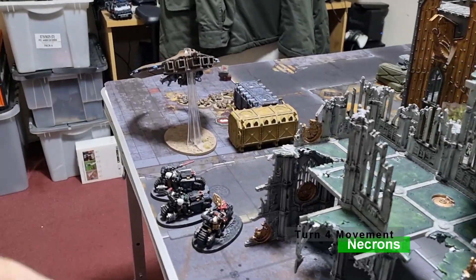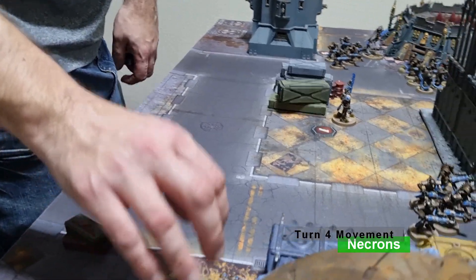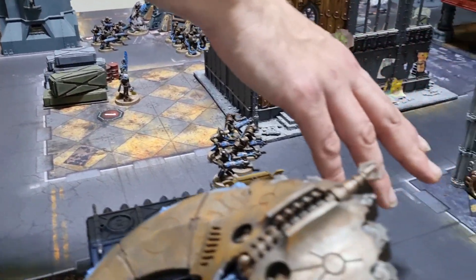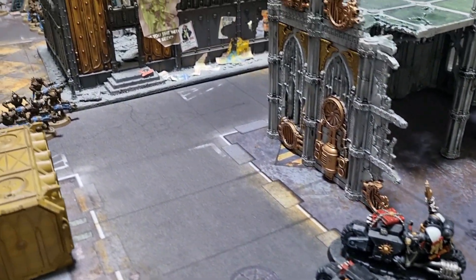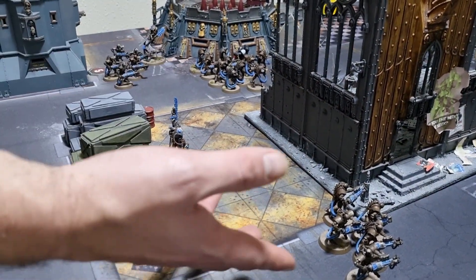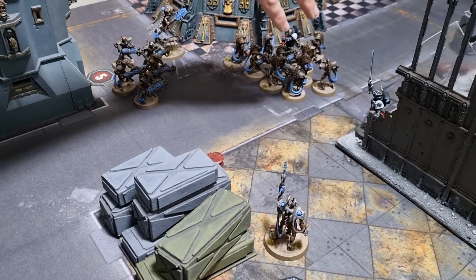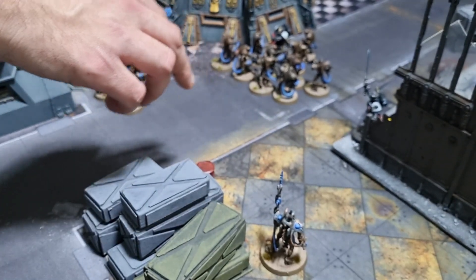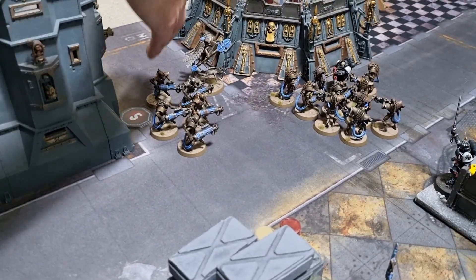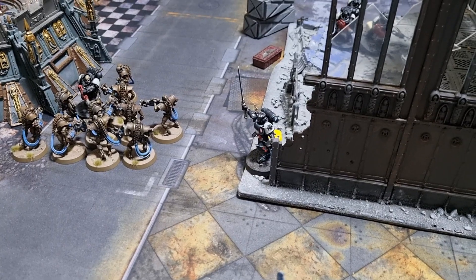Necrons Turn 4 movement: the Night Scythe zoomed down the flank for a strafing run. Scarabs stayed put — they're under some threat. The Immortals left their objective to put shots into some Templars. The Overlord used his will on a squad and fell back onto an objective. The Technomancer brought back another Immortal, getting one squad back up to ten. Another squad moved up to fire on the Emperor's Champion.